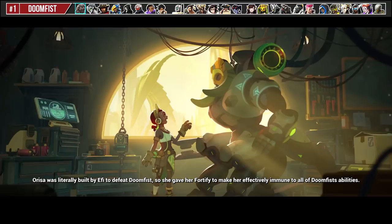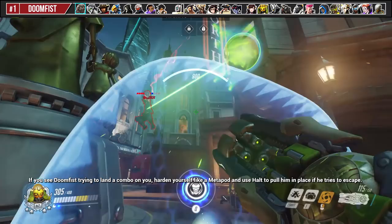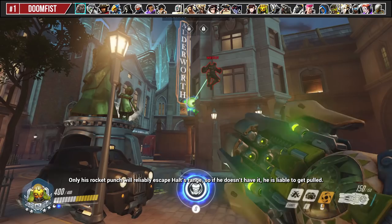Orisa was literally built by Efi to defeat Doomfist, so she gave her Fortify to make her effectively immune to all of Doomfist's abilities. If you see Doomfist trying to land a combo on you, harden yourself like a Metapod and use Halt to pull him in place if he tries to escape. Only his Rocket Punch will reliably escape Halt's range, so if he doesn't have it, he is liable to get pulled.